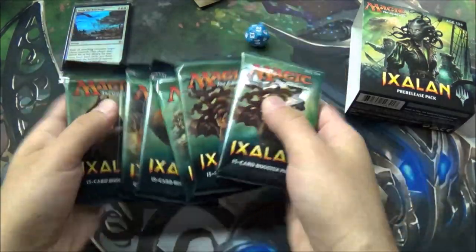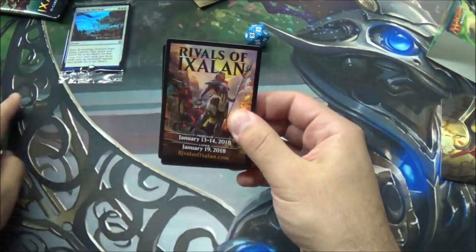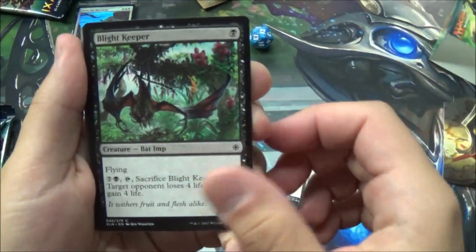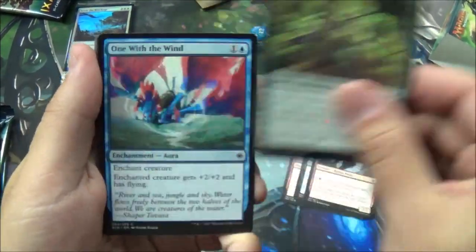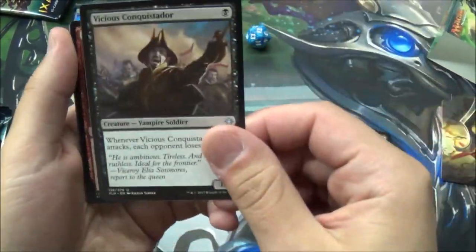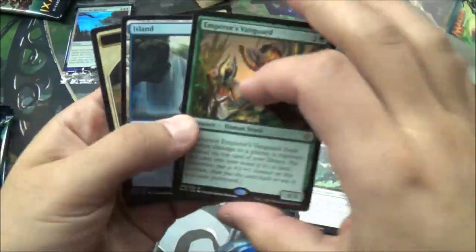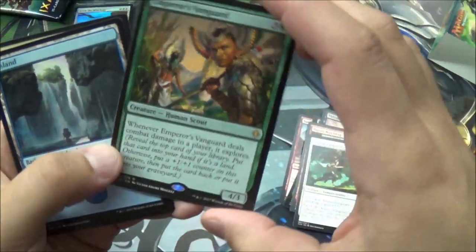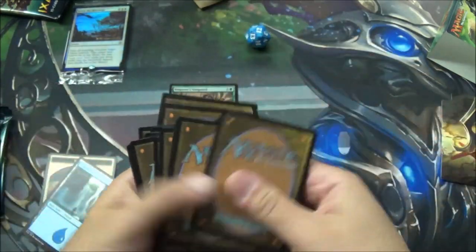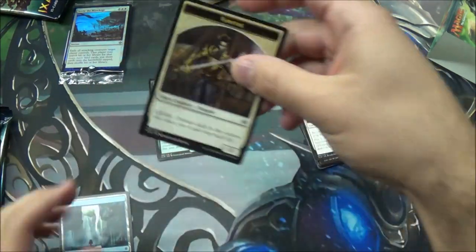There are no secret rares in the set, but there are some good cards. I'm just going to open them up and then sort them into colors later. Blade Keeper. Vicious Conquistador — that's a one-drop, so that should be good. Raptor Hatchling, I like him. Advanto Vanguard. Emperor's Vanguard — comes in, deals damage to a player and Explores. No flip cards. And a Vampire Token.